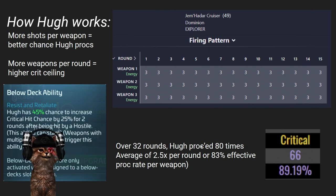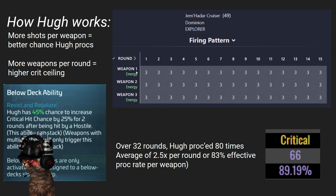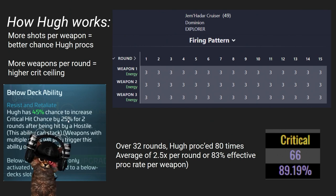Here's why this is happening. Hugh has a 45% chance to increase critical hit chance by 25% for two rounds after being hit. What's crucially different about this officer compared to others: this is not a per-weapon opportunity — this is a per-hit opportunity. However, weapons with multiple shots will only trigger this ability once per attack. So with three shots from energy weapon one, you get three rolls at that 45% chance. If one procs you get +25%; if two proc, you still only get +25%.